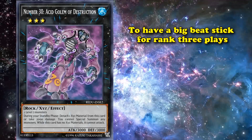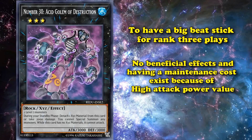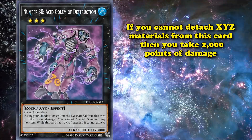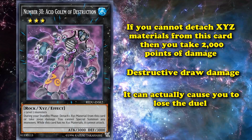Having all of these downsides — none of its effects being beneficial to you, in addition to having a maintenance cost — only exist because of its high attack power value. This card actually has two mandatory negative effects: if you cannot detach an XYZ material, you take 2,000 points of damage instead. And this damage, similar to Destructive Draw, can actually cause you to lose the duel.